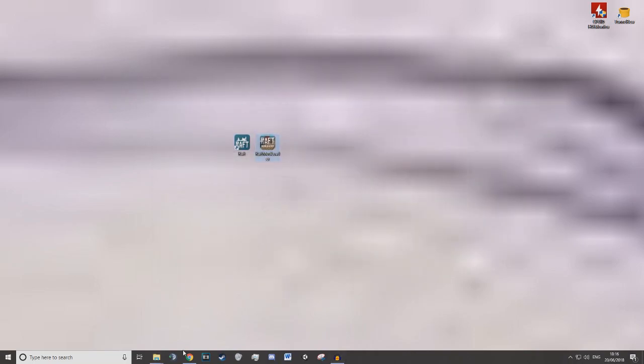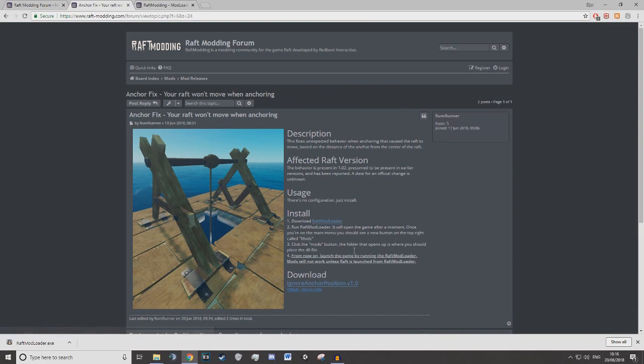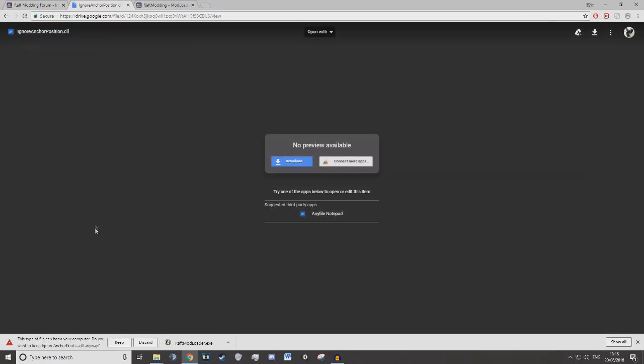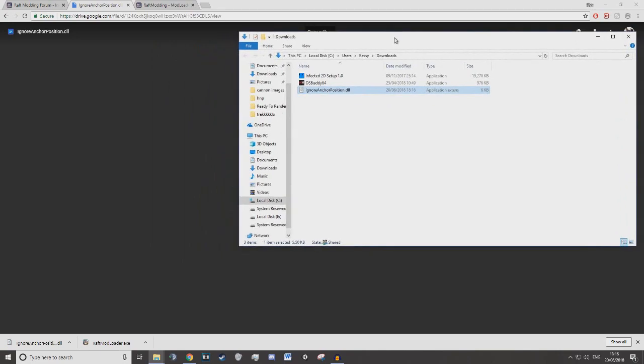I'm then going to go back onto the website and grab the mod itself. So this is the mod loader and this is the mod, so I'm going to install this. Once this is installed I'm going to open up where this is — it's also in my downloads folder.